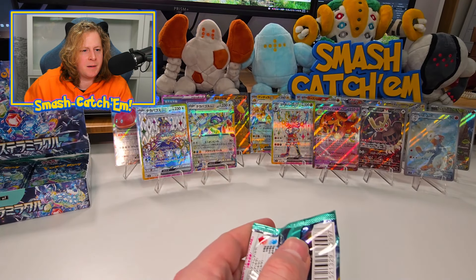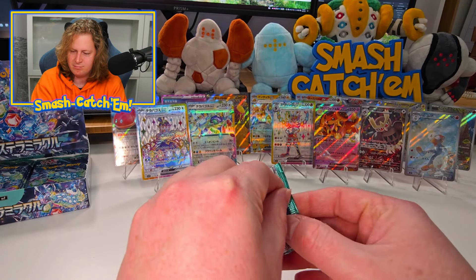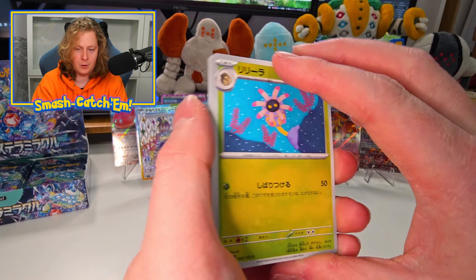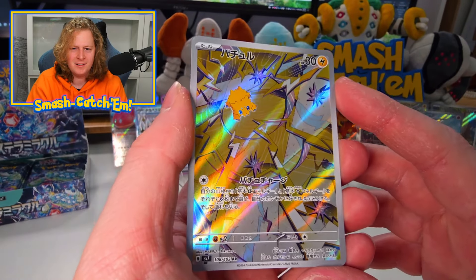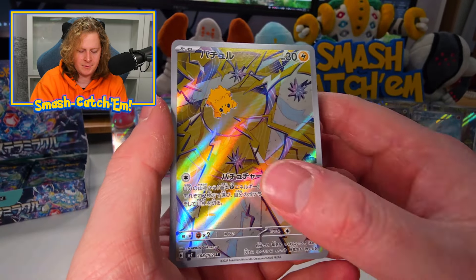As far as Ace Specs go in Japanese, I don't know how to figure out what one's good or not — it's hard to say. We doubled up — it's a cute card though. It's a very cute card — the Joltik Gallery. We'll take it. It's a double up, but you can't win them all.